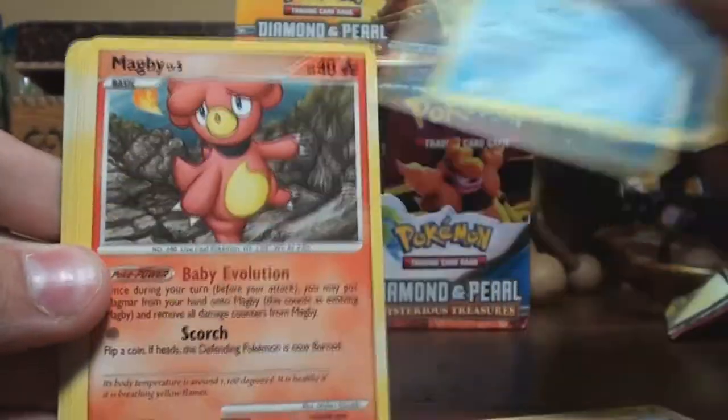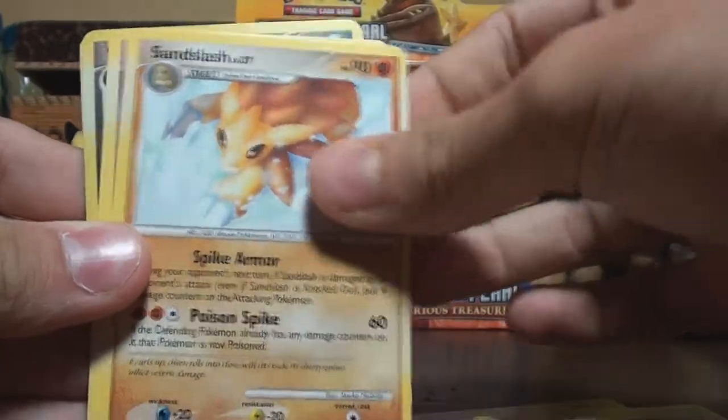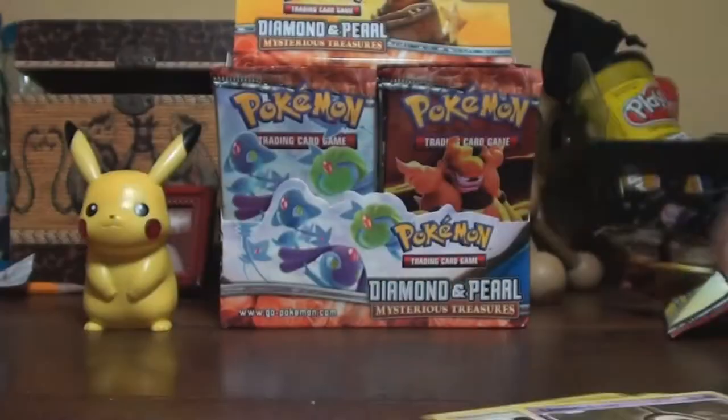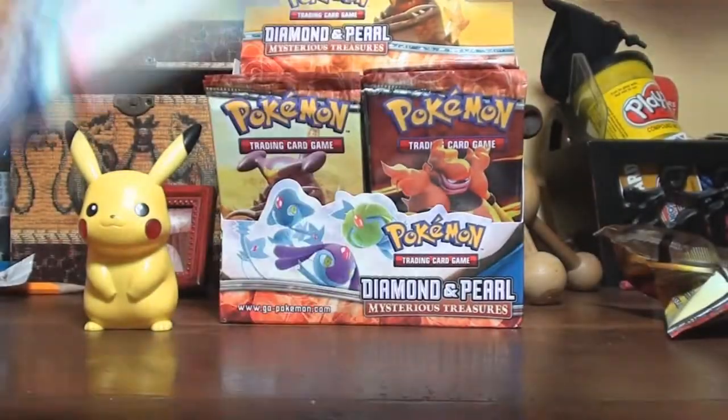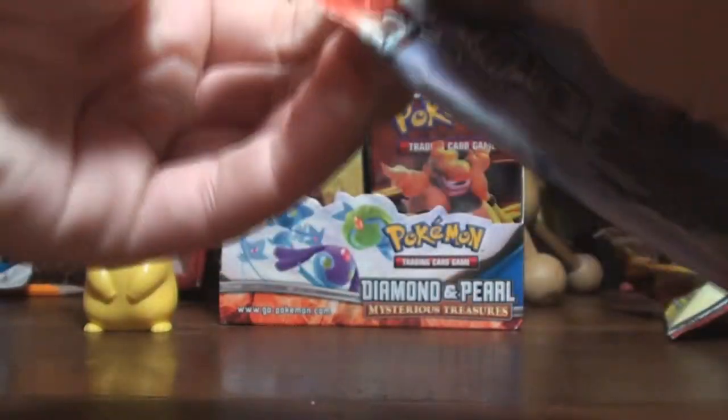I'll go ahead and do this pack. Duskull, Exeggcute, Parasect, Sandslash, Unown, Shieldon, and an Unown for the rare. The three - Mesprit, Uxie, and Azelf pack.